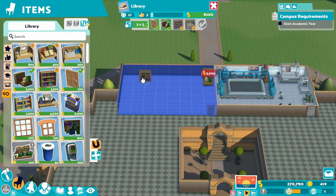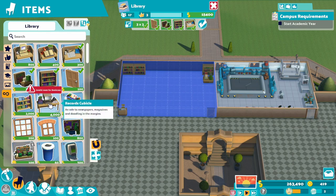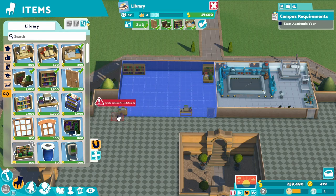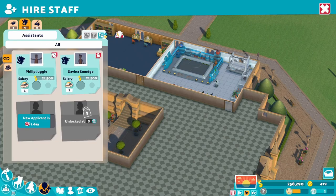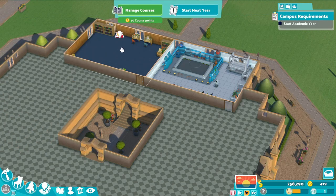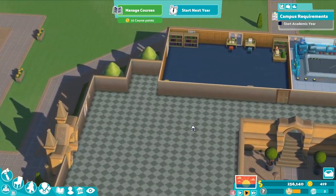I'm going to make the library a little bit bigger than normal, just because I've noticed I seem to go pretty small and it ends up coming back to bite me. We have a good-sized library. Let's give them an assistant to work there. Now let's go ahead and give them showers and a restroom — put showers over here.